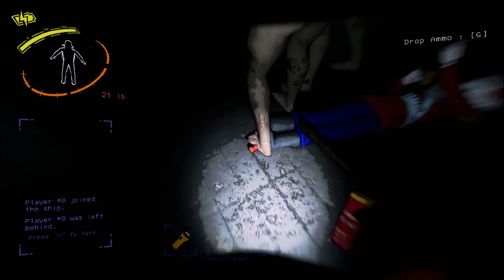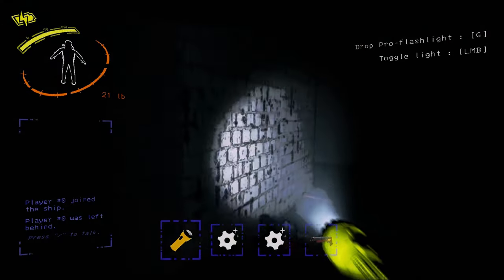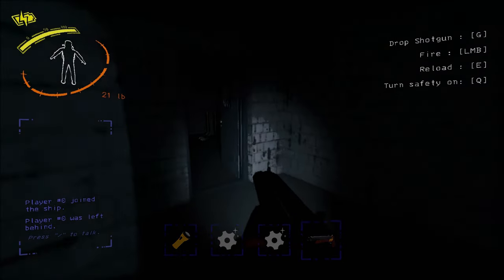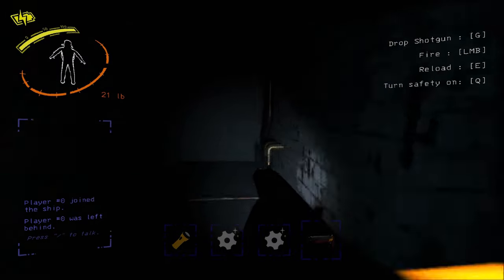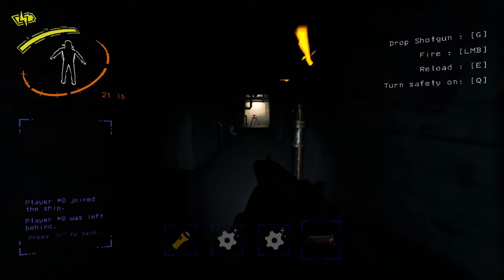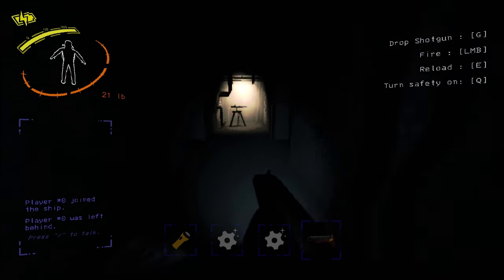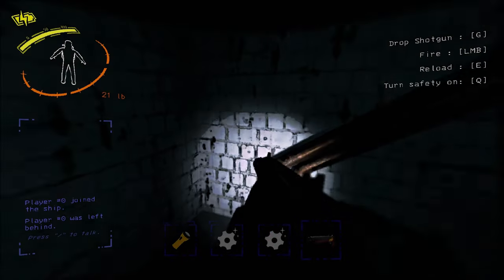Once it's dead, one person grabs the shotgun and the ammo that it drops as well. The shotgun might come preloaded with ammo, so it drops extra ammo too. Make sure to grab as much ammo as you can. The shotgun shells each take up a whole slot in your inventory, so you don't have much inventory space left as a result.